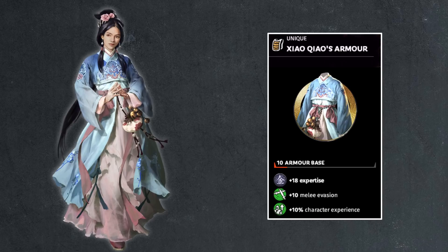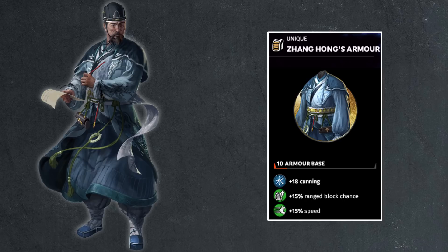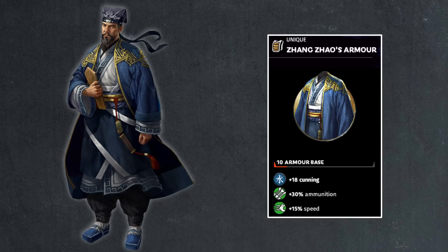Then we have the two Zhangs. Zhang Hong has 10 points of armor, 18 points cunning, 15% speed, 15% range block chance — not too much to see here. Zhang Zhao is very similar but has 30% ammo, which is a better bonus in my opinion, and 15% speed as well. Both of them are pretty well designed, nothing to complain about here.